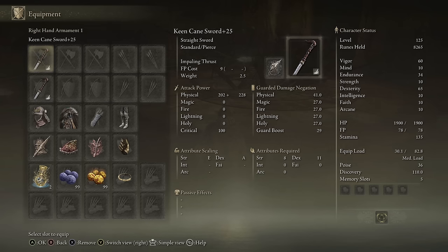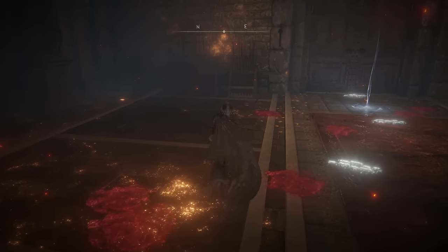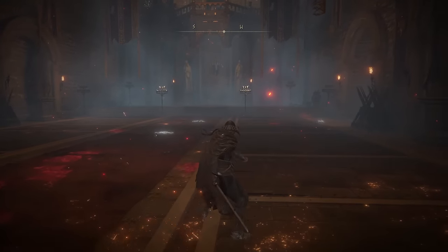Next up we have the Cane Sword. I went ahead and put Keen Affinity on there, as well as Impaling Thrust for the Ash of War. There really is not much to the Cane Sword besides the unique rolling attack, which I'm not a fan of. You do get it whether you're one-handing or two-handing, but it's just really not that good.